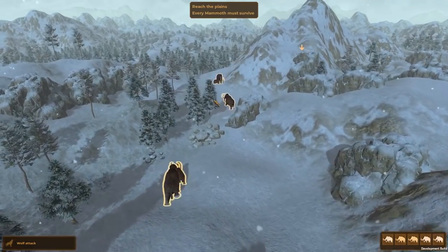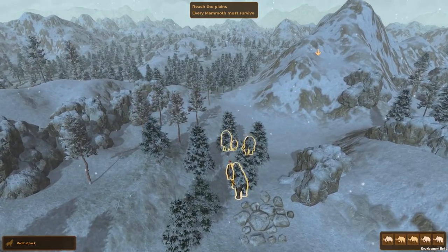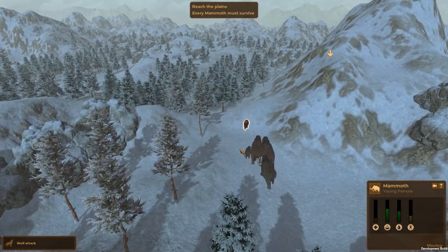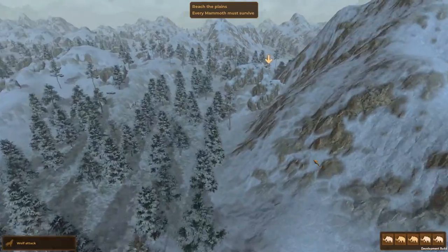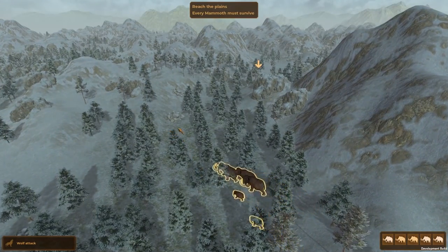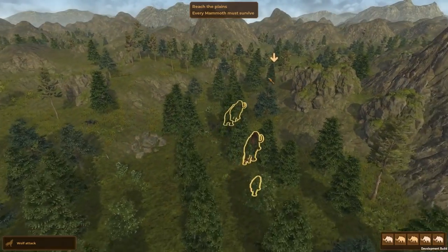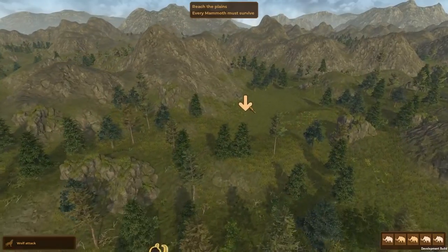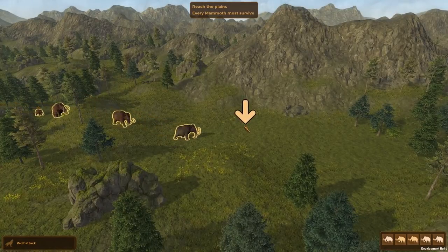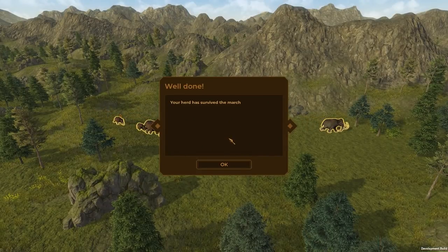Whoa, where are you going there, Stampy? Alright, let's regroup. Come on little baby. Apparently she ate — they found food again. I thought it was all over but somehow they found food. There's definitely gonna be an ambush in here. The winter's ending — fantastic! We're not out of the woods yet, literally. Is there gonna be a big battle here towards the end? Your herd has survived the march.